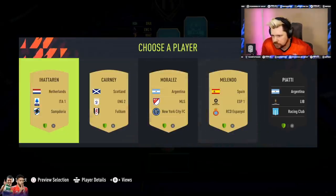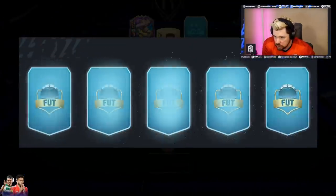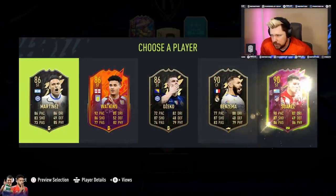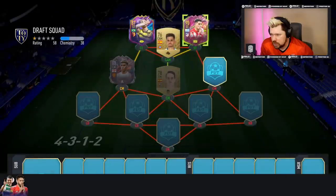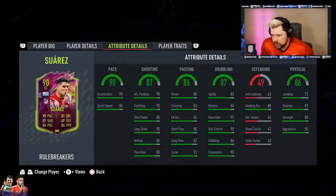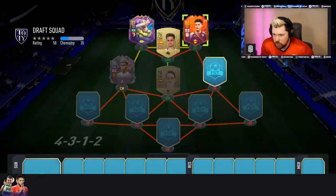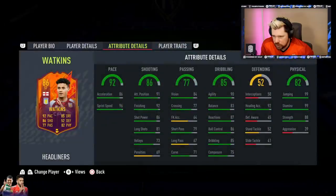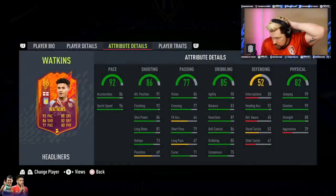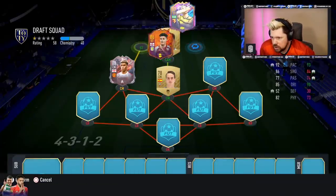At least Melendo links with Suarez I suppose. Next up - oh, speaking of Suarez, we could take Rule Breakers Suarez with a Finisher, not bad. I'm not interested in Jack, not interested. Could take Ollie Watkins. Rashford has a Shadow so gets 96 acceleration, 99 sprint speed and has good shooting. We'll take that Ollie Watkins card - why not, get him on full chem in there, happy days.